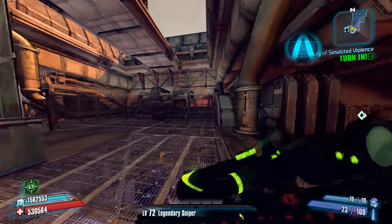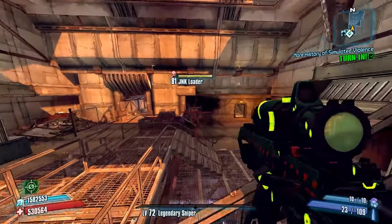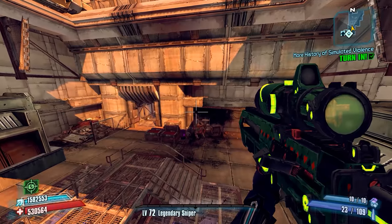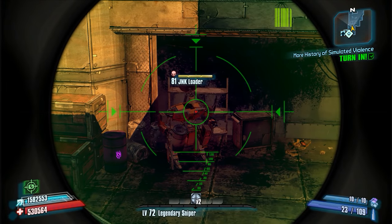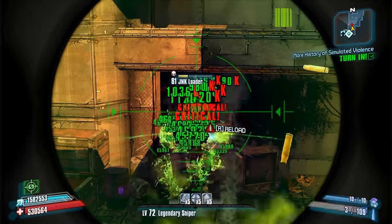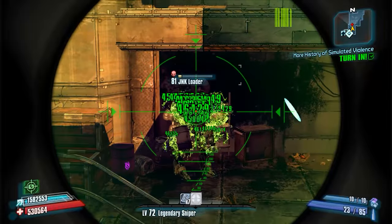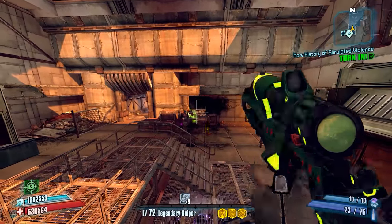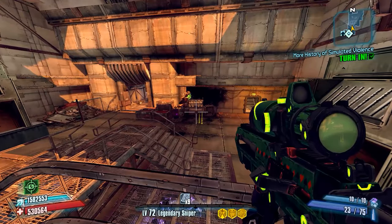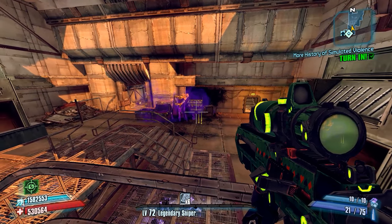We'll run a test here against the first enemy in Washburn Refinery, and then we'll apply the patch and see if the weapon does any different for us. You can see that that took off both arms, so this weapon can definitely be an effective loader killer, because it targets both their arms and their eye at the same time. So it's not as if this weapon had an extremely long time to kill — it's just that it used an extremely high amount of ammunition.